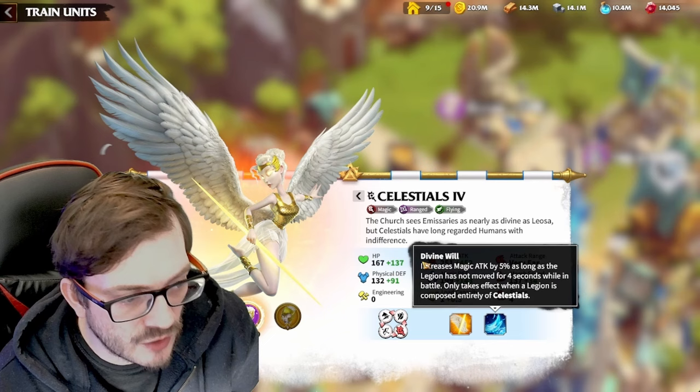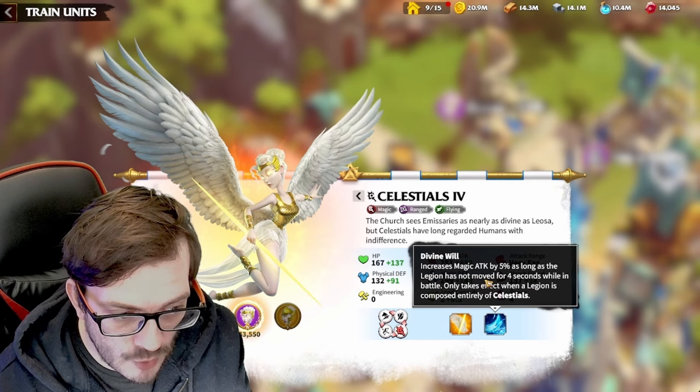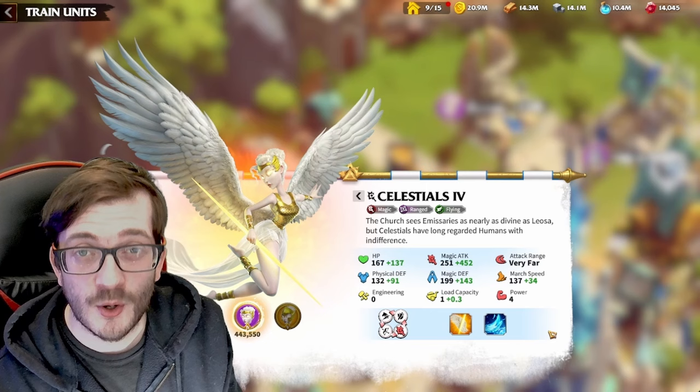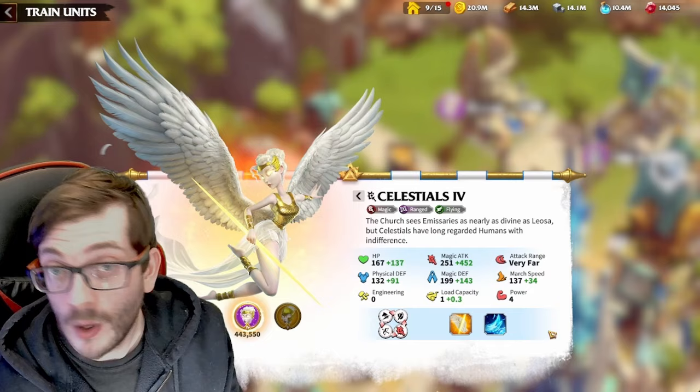When we look at Divine Will, this explains their new buff: they increase their own magic attack by five percent as long as your legion has not moved for four seconds while in battle. This sounds a bit crazy - some people say it's not good, others say it's insane. It's the same argument people make about Toha needing to stand for five seconds to deal damage. Your celestial needs to stand for four seconds to get this attack buff. But that is still not the reason why they're better than your mages.